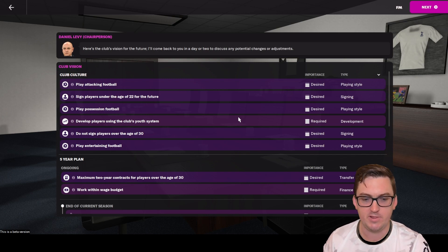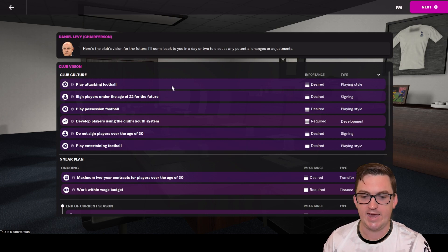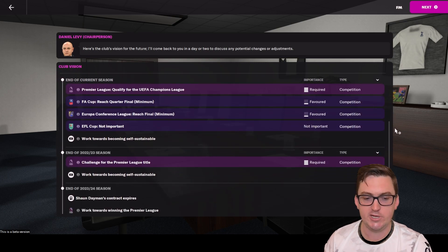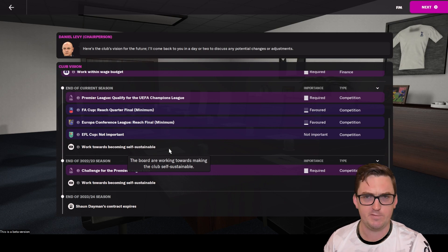The club wants to play attacking, position-based football, so we'll keep that in mind when choosing our tactical style. We should sign players under 22 for the future and avoid signing players over 30. Given the short nature of this save — only a couple of seasons — we'll sign players in their prime. Our objectives: qualify for Champions League, reach the FA Cup quarter-final, and reach the Conference League final.